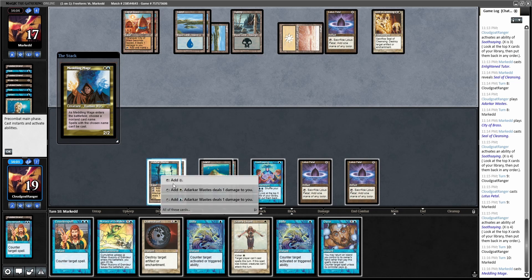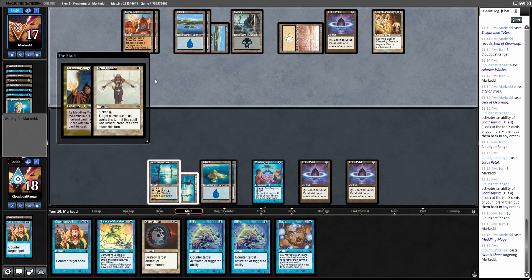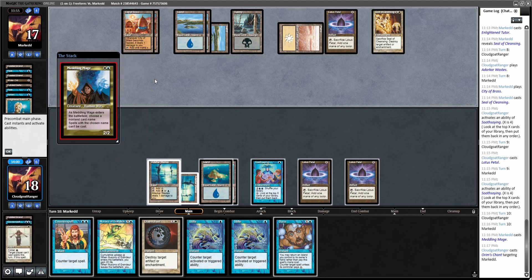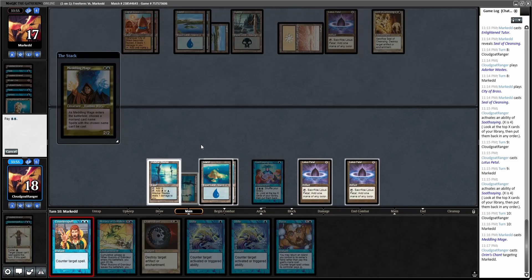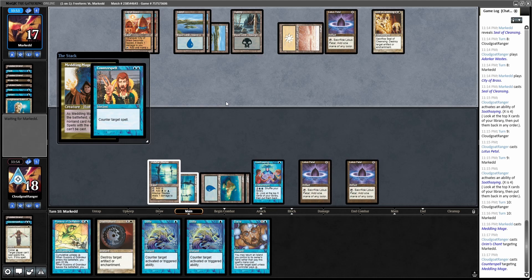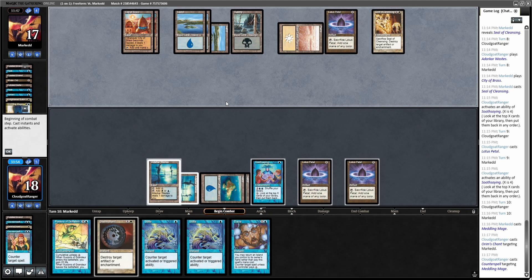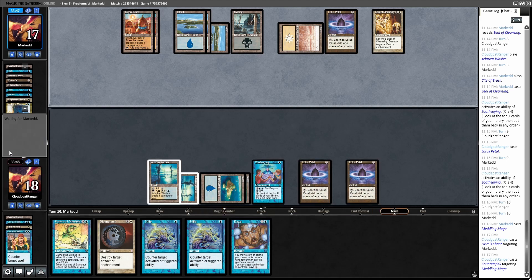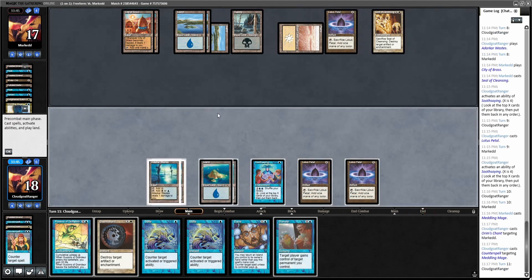Let's start with Orim's Chant. This is not looking good for us. Oh nope — okay, let's counter this. All right, feels like a small victory. He might just have another one, I don't know. There's a Donate, so... yeah, I don't think I could just use my Illusions and then just hope.